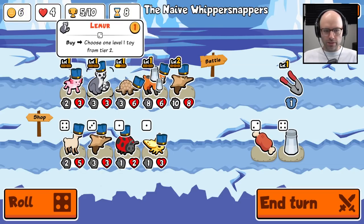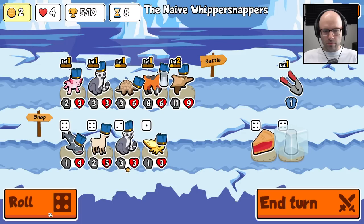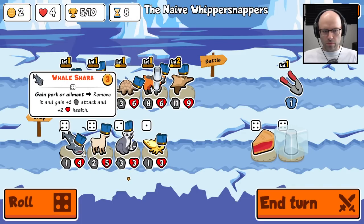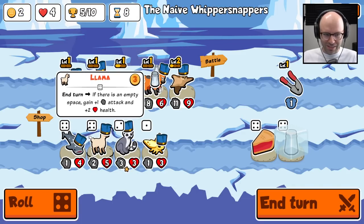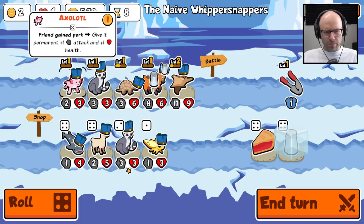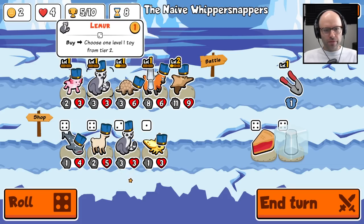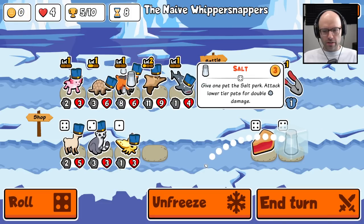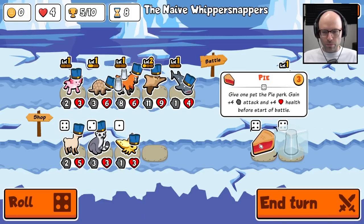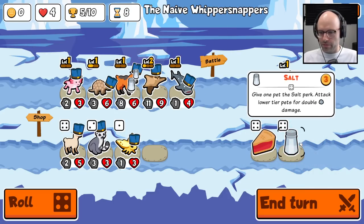You don't have to be here — you're a creep, you're a weirdo. Gain perk or ailment, remove it and gain plus two attack and plus two health. So you get a plus one plus one and then remove it — you get plus two plus two. Give one pet the pie perk, gain plus four plus four before start of battle. Or for three gold you get plus three plus three.